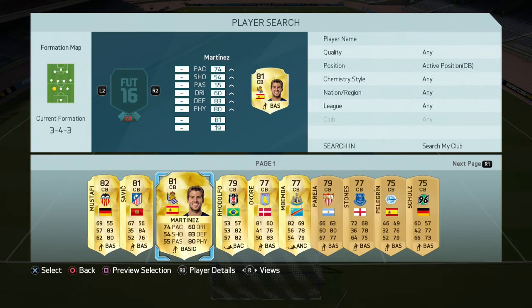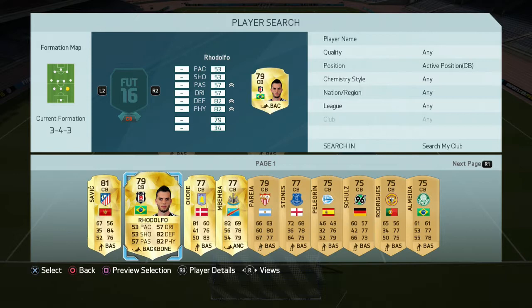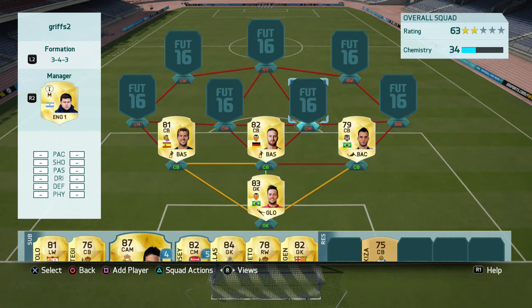Over here is Martinez — he's also a great center back and pairs great with Mustafi, who gets a strong link to Diego Alves. Then on the right we have Rodolfo — I put a Backbone card on him to boost his defending a little more, and he gets a link with Diego Alves because he's Brazilian.